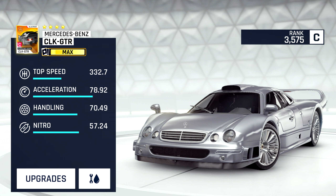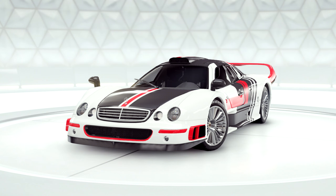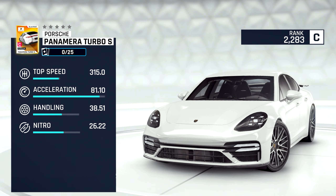Our very first car is the Mercedes-Benz CLK GTR in C-Class. Its max stats are similar to those of the Chevy Corvette Stingray with slightly higher top speed and handling but slightly lower acceleration and nitro. You'll be able to unlock this car in the 5th Anniversary Legend Pass, and while it should be decent in multiplayer it's definitely not going to be a king. You will also be able to get an exclusive decal in the Legend Pass.